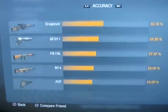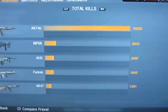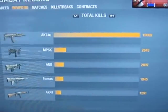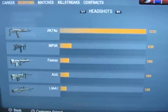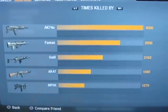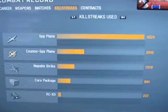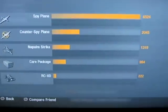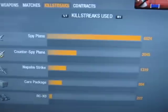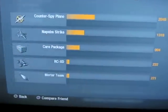Shotguns, sniper rifles, pistols, and so on. Total kills — mostly just the 74U and then the MP5K with about 2,600 kills. Killstreaks: I have used 6,500 spy planes, 2,000 counter-spy planes, and 1,300 napalm strikes.